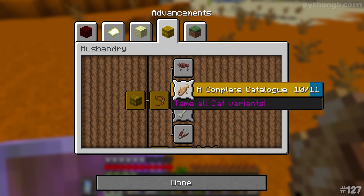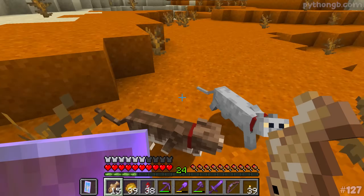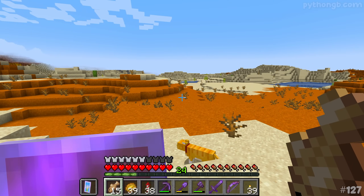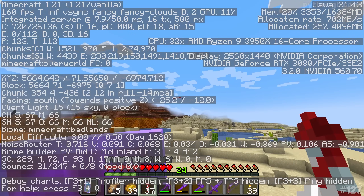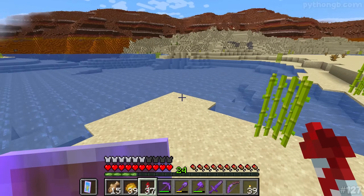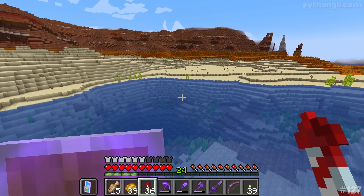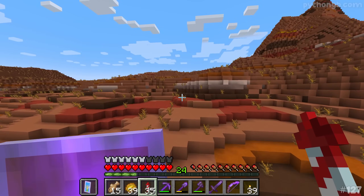Yeah! Let's make double sure — ten out of eleven. Okay, so now we have a super interesting task: we have to find ourselves a swamp hut cat. I don't know where one is — I'm not entirely sure I've even discovered a swamp on this world yet, which is crazy to say considering how many episodes we've done. We've probably discovered one previously but yeah, you know what I'm like with my memory!